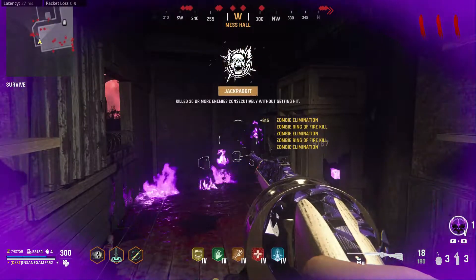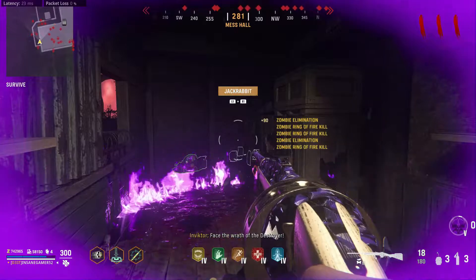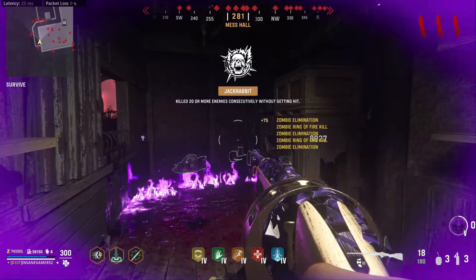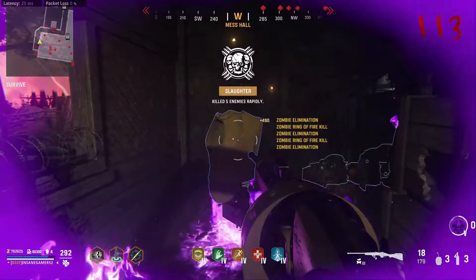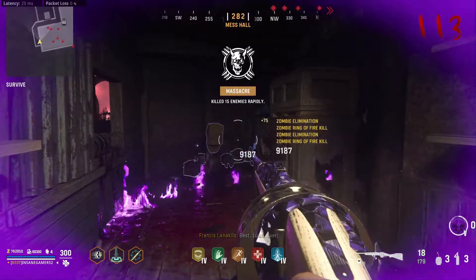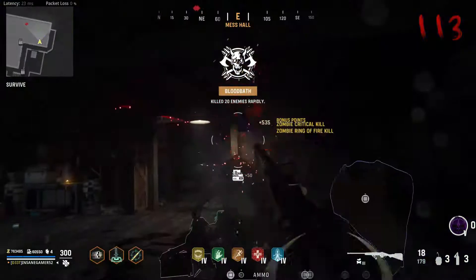As the rounds get longer and you need to use more and more Rings to get through each one, don't be afraid to use a Ring before the duration of the previous one runs out. You can have multiple Rings active at the same time and will continue getting progress towards the next charge as soon as you use it. Since you have 15 seconds of free time between uses of the Ring, feel free to move forward and grab armor or equipment at any time. You don't really need salvage for anything, so there's no need to loot everything at the end of the round.